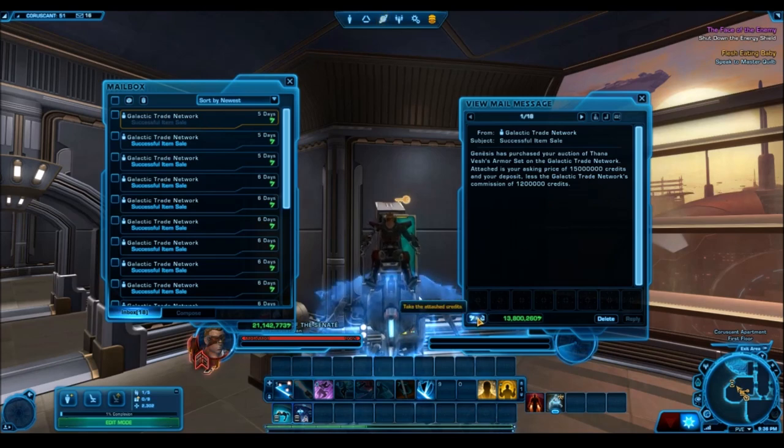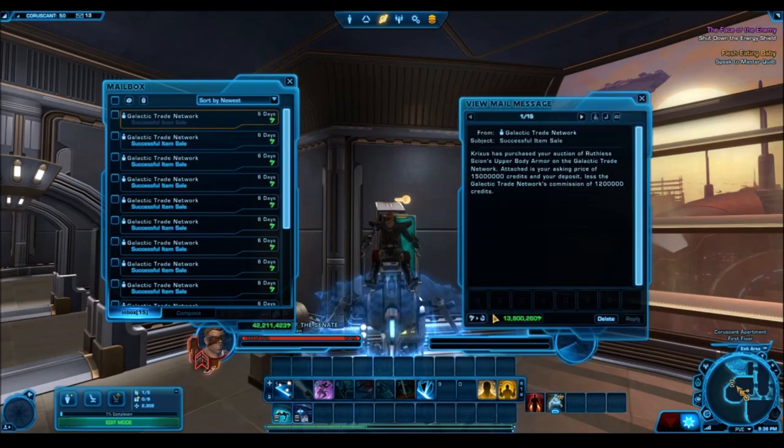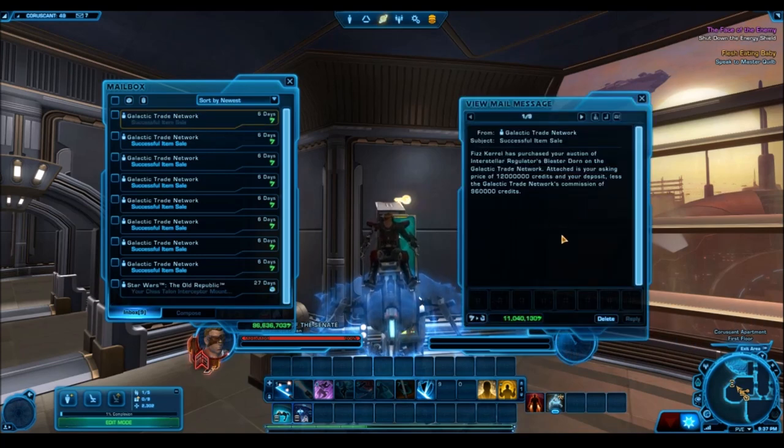Should you sell the packs individually or open them? It's really up to you. Selling them individually is a very safe way of making sure you get a decent number of credits. Individual cartel packs can sell from anywhere from 3 to 5 million credits, and hyper crates can sell anywhere from 80 to 90 million credits depending on your server and undercutting. But if you're more of a gambler and want to try your luck and have some fun opening them, these are definitely packs worth opening — even if you're just using your 500 cartel coin monthly stipend or referral coins. These ultimate packs are definitely a good buy.